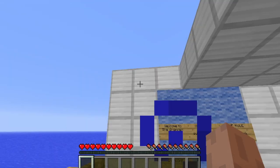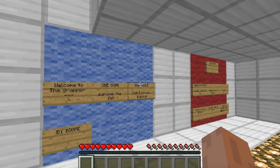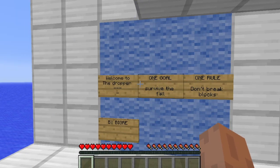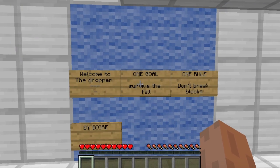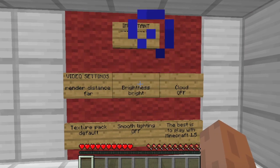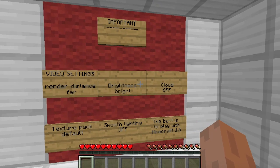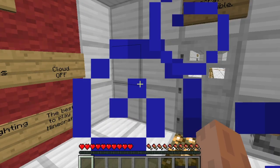The only reason I made this video is because I made one like two years ago from August. And now we're in The Dropper — welcome to The Dropper by Bigger. The one goal: survive the fall. And one rule: don't break blocks. Important video settings: render distance, brightness, clouds off, texture pack default, smooth lighting off, and it's best to play with Minecraft 1.5.